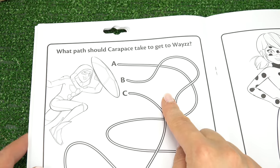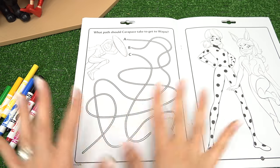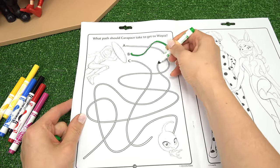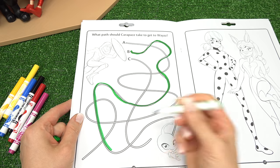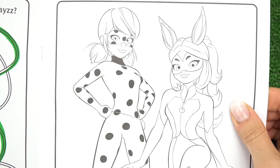Here's another one. What path should Carapace take to get to Wayzz? We're either going to pick A, B, or C without looking at them really. I'm going to use this green one. Let's pick B. Can we get to Wayzz? I hope this is the right one. It is the right one. Perfect. BFF alert! We've got Ladybug and Raina Rouge. Let's keep going.